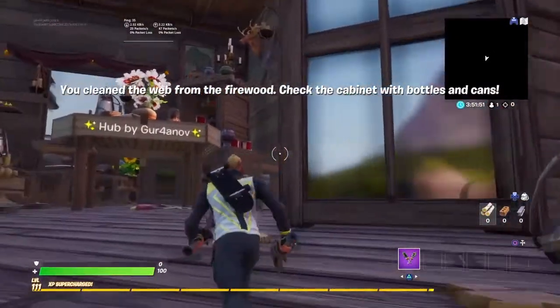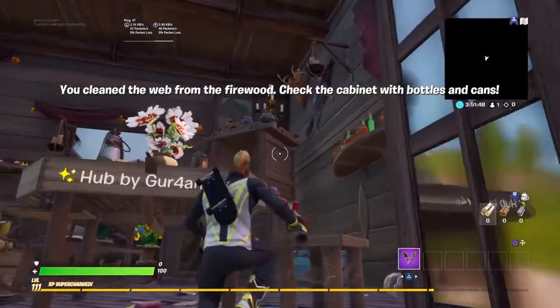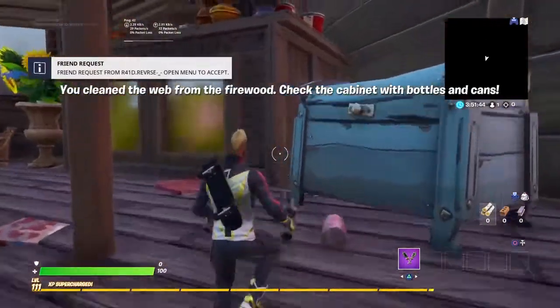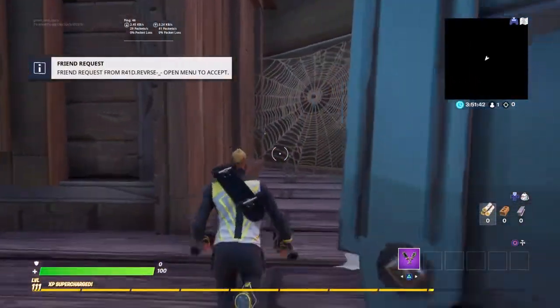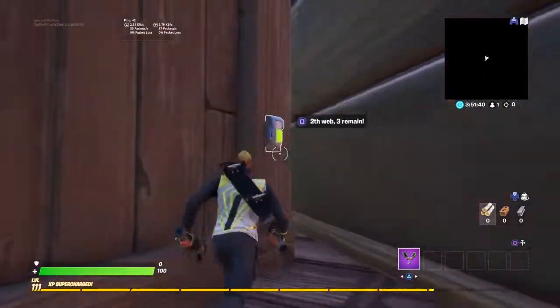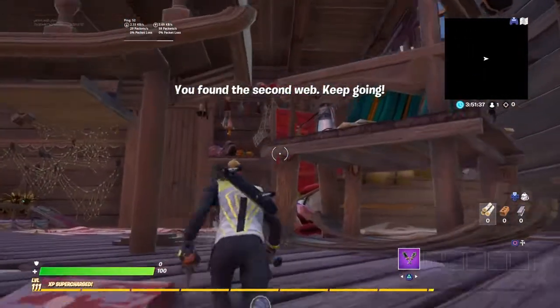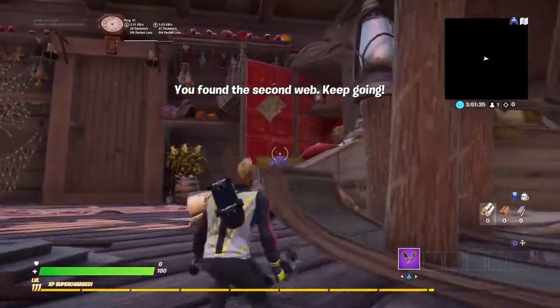Then you're going to go over to behind the cabinet with bottles and cans and there should be a cobweb behind that. And then you should see this cobweb — run straight to it, press the button and then that's that. Now then you're going to go over to the traveler's closet, right over here.